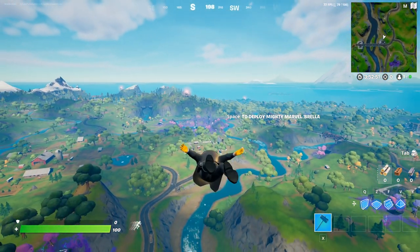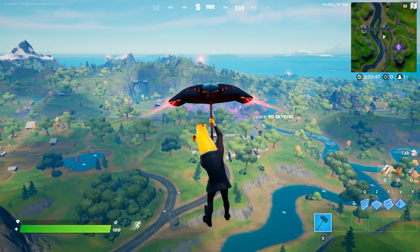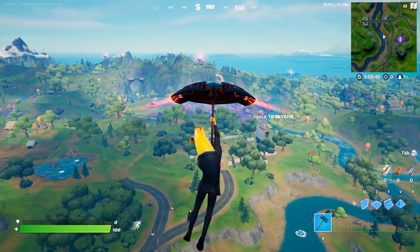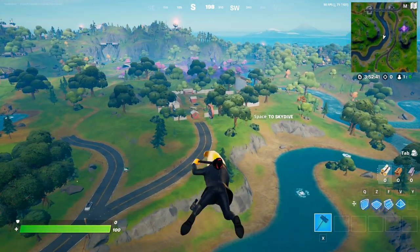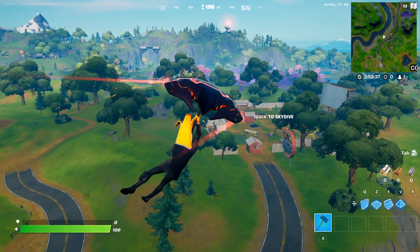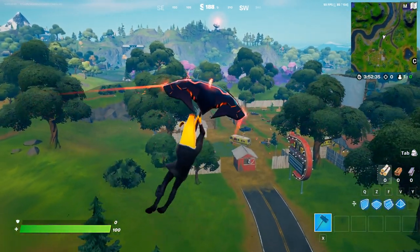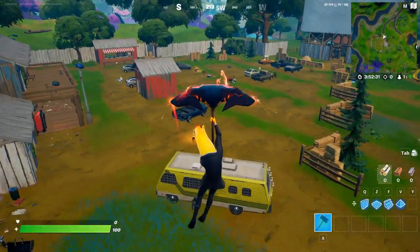Hey, what's going on guys. In this video I'm going to show you some locations where you can go ahead and destroy IO dummies with IO weapons. The first location is going to be at Risky Reels, and I'm about to show you the location, then we're going to go to some more locations. I'm also going to guide you on how to get an IO weapon, because obviously you can get one from a chest just randomly, so we're about to try our luck.